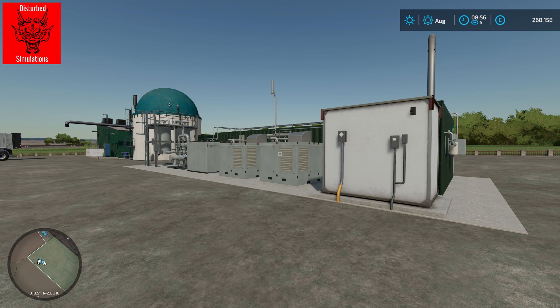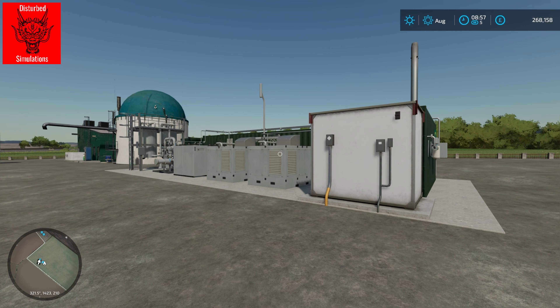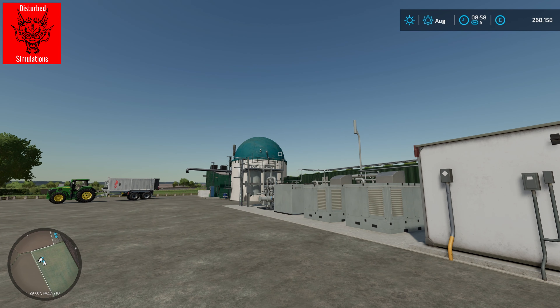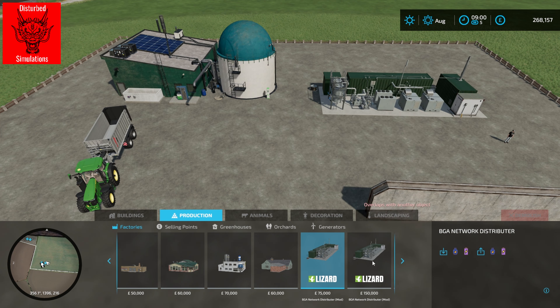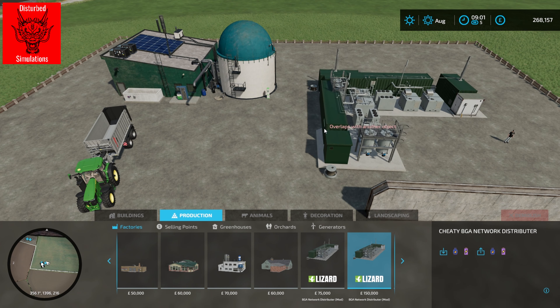Welcome back to Farming Simulator. This is a look at a new mod by me, the BGA Network Distributor. Quite a lot of people were a fan of the generators that were part of the modular BGA pack, but when that was updated they were no longer compatible with the other BGAs in the game. So this is my attempt to create something along those lines — if you want to make a bit more money from your BGA. It helps with the distribution of power from your BGA into the grid, smoothing that out, so the local power grid will pay you a bit more. It also does a bit of purification of the methane coming out of your BGA, and they'll pay you double for both.